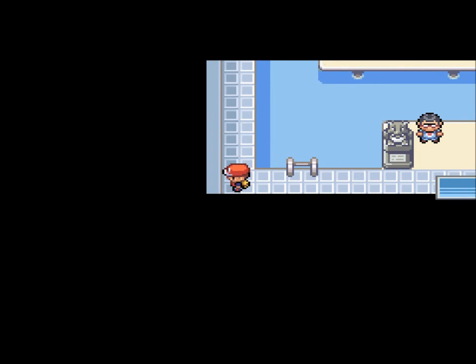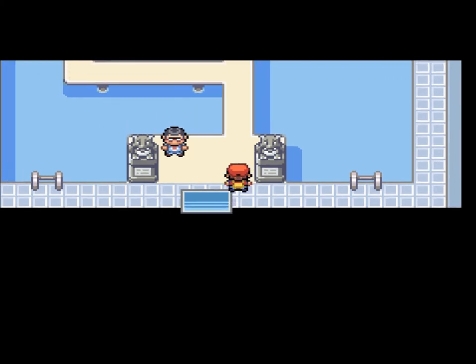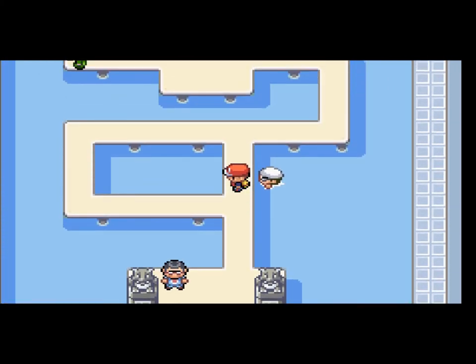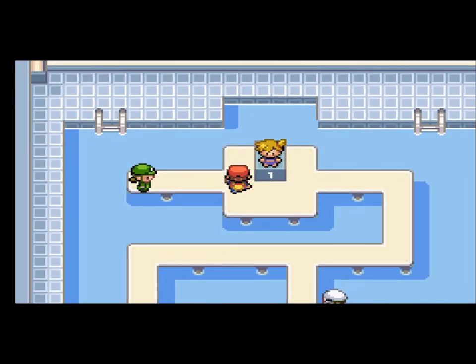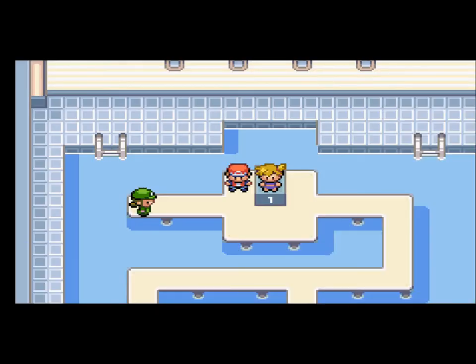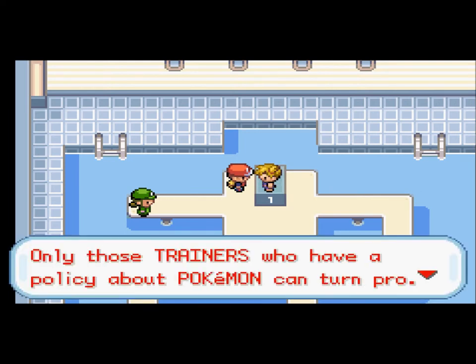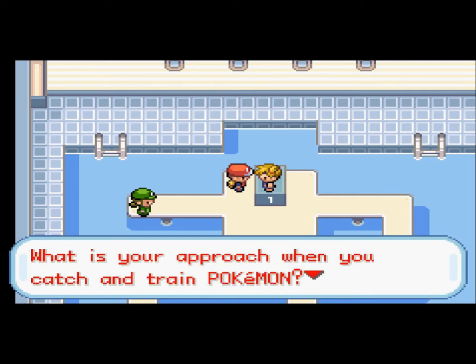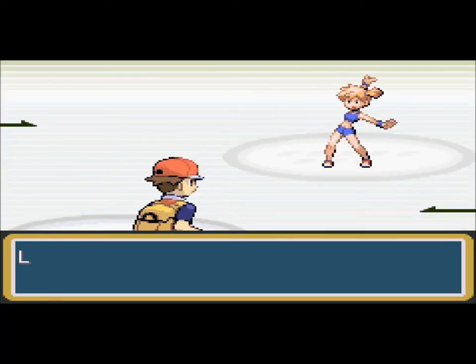None of my Pokemon are gonna be Fire-type. You guys are gonna be like, 'Oh wow, he's not gonna use Flareon.' I'm not gonna use Flareon because I already used Flareon in my Blue walkthrough. So it's either gonna be a Vaporeon or a Jolteon — you guys will have to find out. Anyways, it's time to take on the next gym leader. We're gonna start out with Connor just because he needs to get up to level 19. Let's go ahead and talk to her.